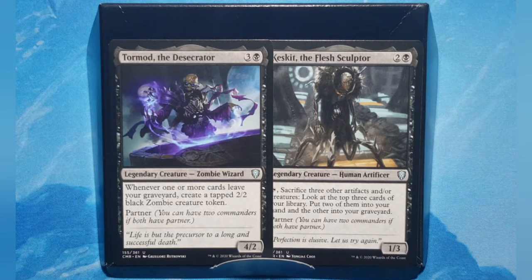The difference between this and a regular Monoblack deck is it's going to be partners. Because the second partner doesn't really matter so much, I figured since it doesn't have to go in the 99 and I wanted access to it any time, I was already going to put Keskit the Flesh Sculptor in the deck anyway, so since it has partner as well, might as well put him as partner so you have access to it quicker.